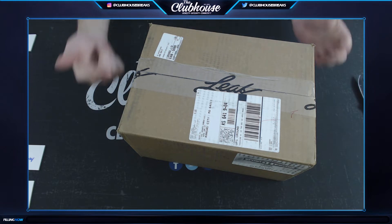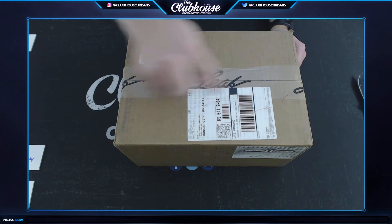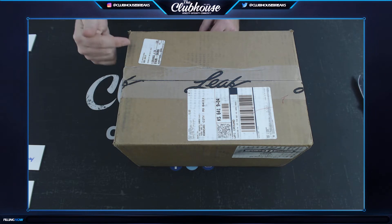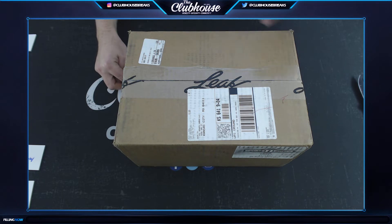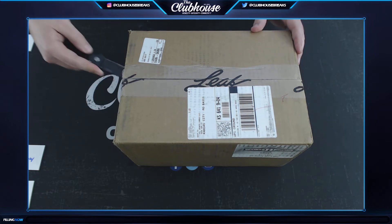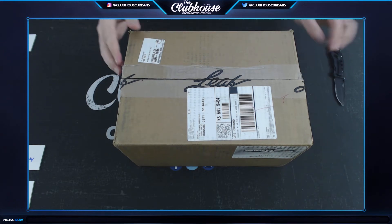So when I open this up, essentially it looks like it's going to be four stacks of five boxes. The way it works is - oriented like this - the top stack, top left, we do that one top to bottom. So box one would be oriented up here somewhere. One to five, six to ten, eleven to fifteen, sixteen to twenty - top to bottom. We'll open this and see which way they're oriented. Typically this type of product would be oriented that way, we just don't know if I have it upside down right now or not.